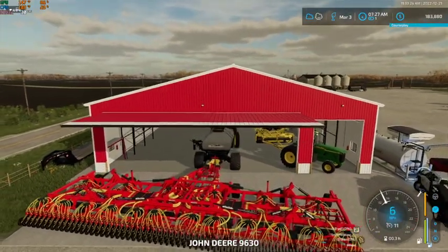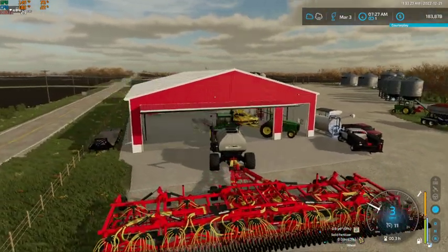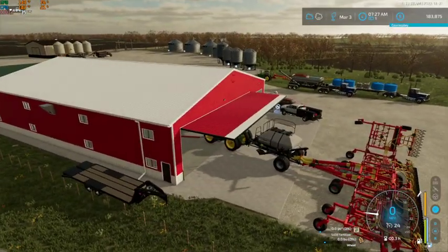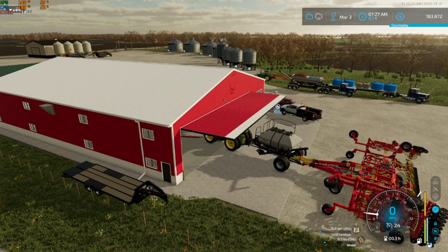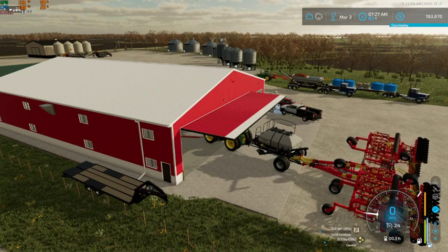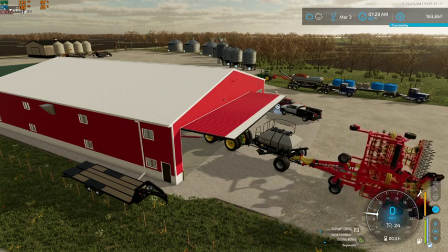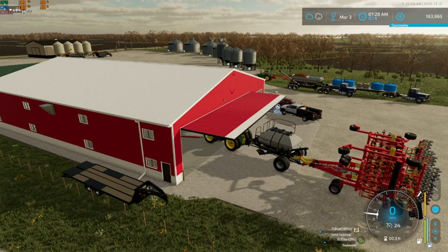Let's get this big beast backed out of here and go ahead and fold this guy up. Hopefully this will make quick work of our crop. So we've got wheat, barley, oats, canola - we can use this to put soybeans in, but we won't really need to, we don't have too many soybeans. Sorghum. Okay, perfect.